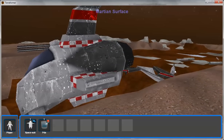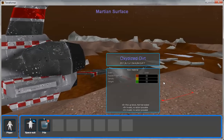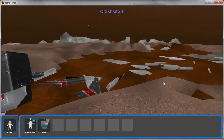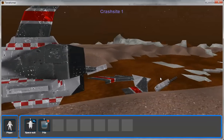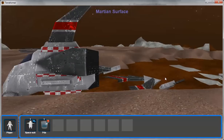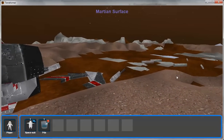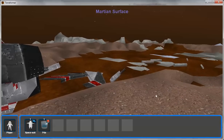So your job number one is going to be to survive on the planet. Number two, explore the planet, find the other two spaceships, retrieve all the items necessary to terraform the planet. And number three, finally terraform the planet, pave the way for humanity to move to Mars, save the day, be the big hero, and win the game.